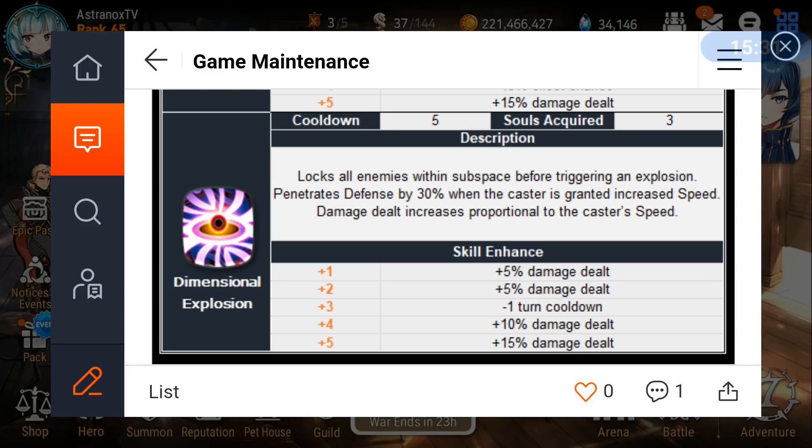For PvP, go speed set and maximize speed substats. Your two-piece set is somewhat flexible. If you're relying on Tagil's Ancient Book to soul burn skill 2, you don't need to build a lot of effectiveness, so you can avoid a two-piece hit set and just focus on the best speed possible. However, skill 2 alone will not be able to one-shot Bazaar — even with high speed and good attack and crit damage, it's just not enough damage.